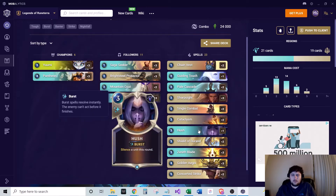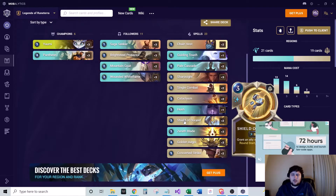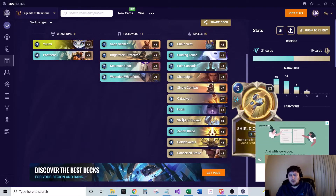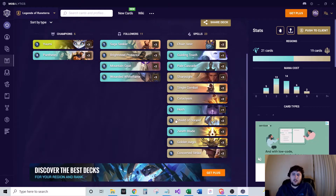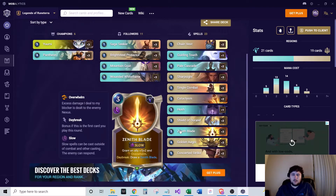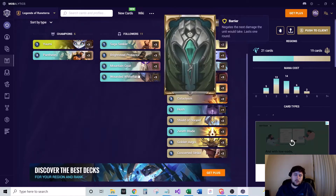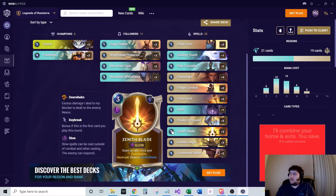One of Hush we also play, just for silencing a unit. It can be good in mirror matches or if your opponent just has one big threat — there are certain times in combat you'll want to Hush something to help protect your units. We also run two of Shield of Durand — grants an ally plus zero plus three during this round, and then next round start plus zero plus two, so a good way to get some health on your units and keep them alive. Three of Zenith Blade — grants an ally plus one plus two and Overwhelm, and if it's the first action you draw another Zenith Blade. This is how we're getting Overwhelm on Wounded White Flames or Saga Seekers, which makes them very scary because opponents can't chump block them.